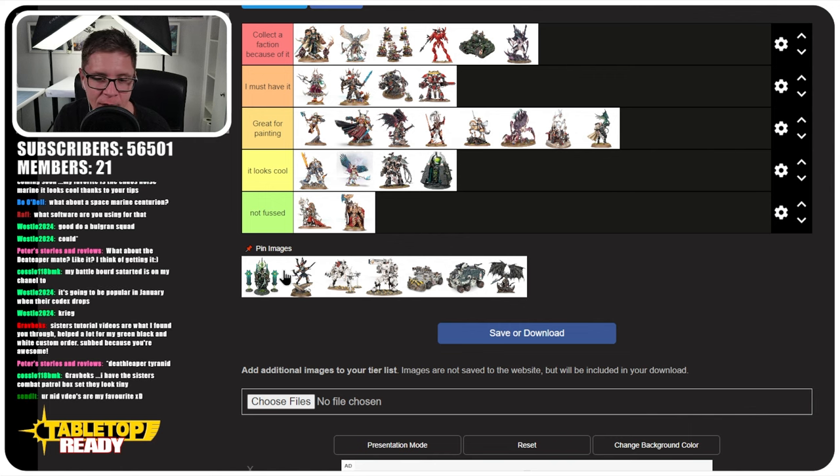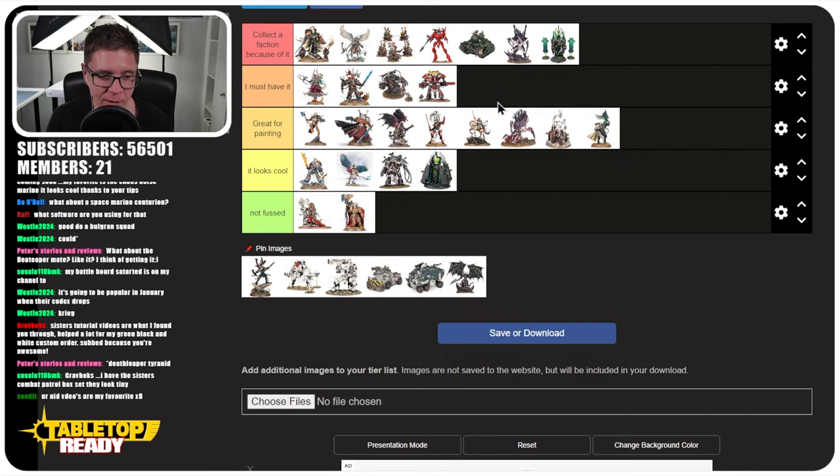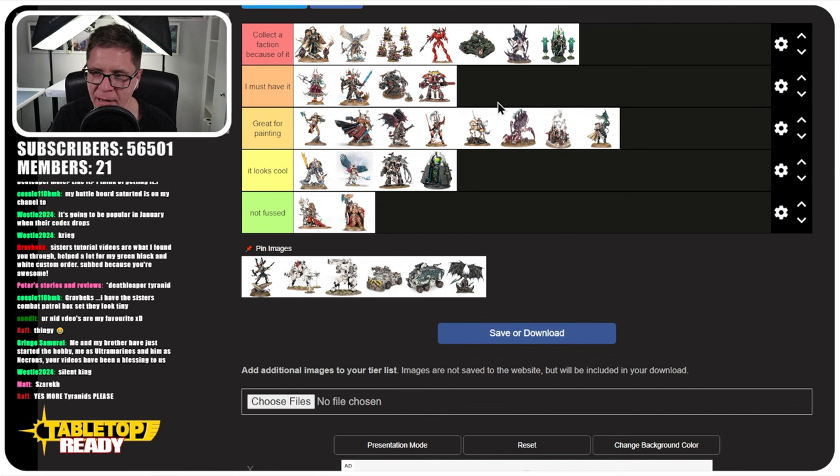The Silent King — thank you very much. The Silent King is an amazing miniature and a great project to paint. It's kind of like having a diorama — there's more than just the character going on, with his throne and the things floating around him, and you can use so many different techniques. It's definitely a miniature that would make anyone want to collect that faction, and it's definitely something I want to build up to when I eventually get around to painting Necrons. It definitely deserves 'Collector Faction Because of It.'